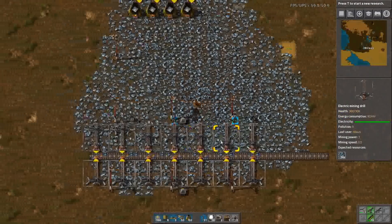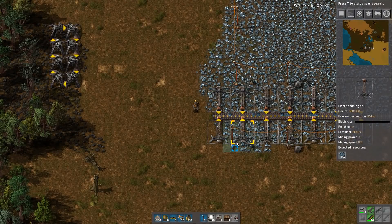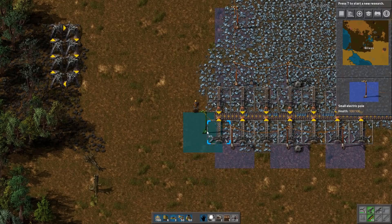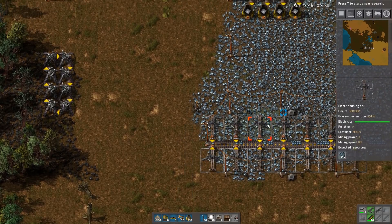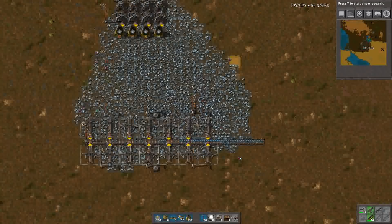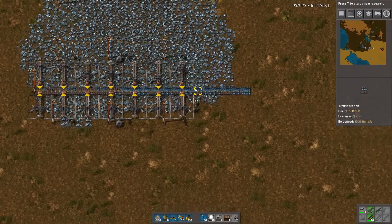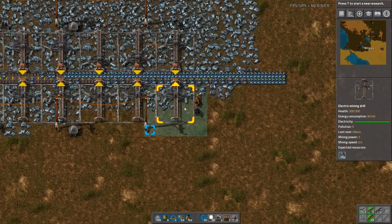These small power poles will not reach across the full gap — the next tier will, but the small ones will not. So place one either here or here and that will give full coverage. Now this is working.